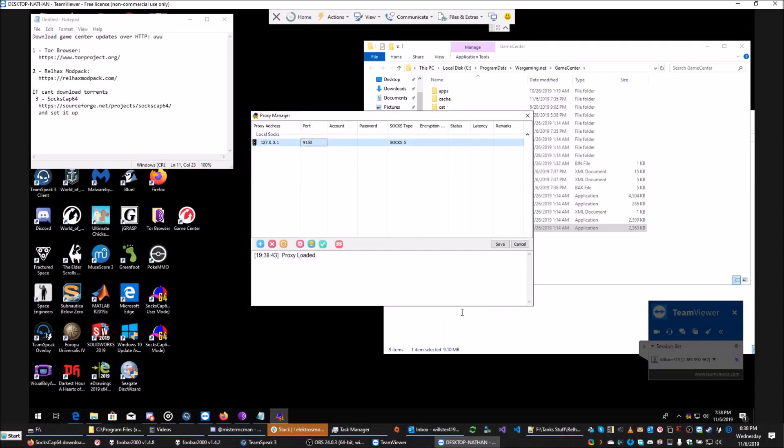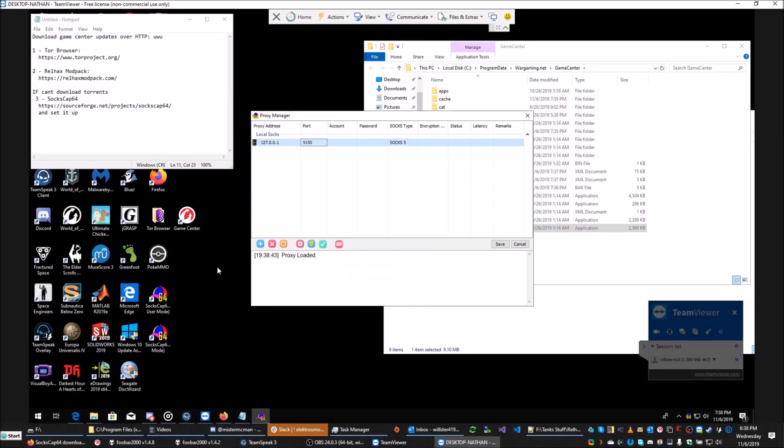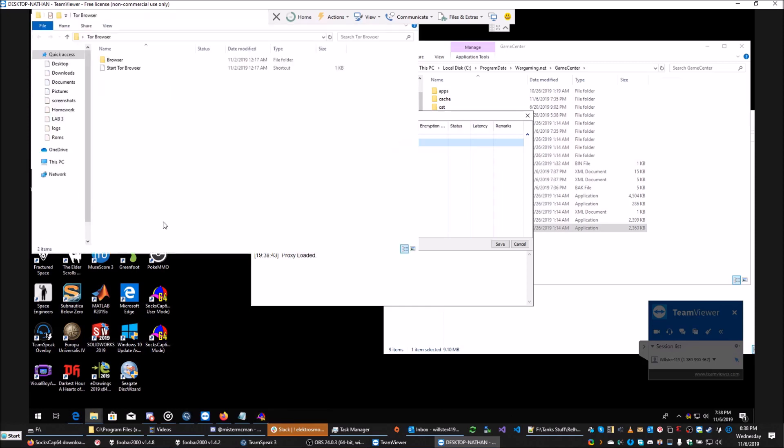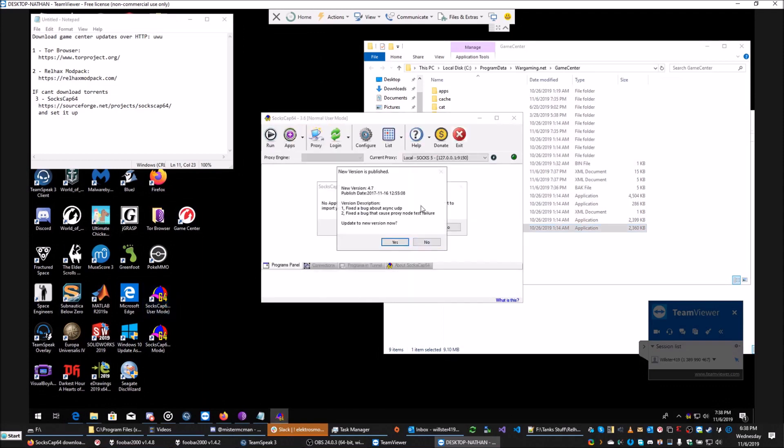Before we set the proxy, we also want to go ahead and launch the Tor Browser. Open up Tor Browser and click Start Tor Browser. Open up SoxCap — don't click on the update, just ignore it. Ignore that one as well.